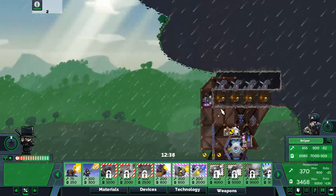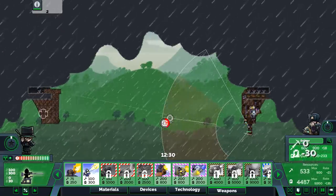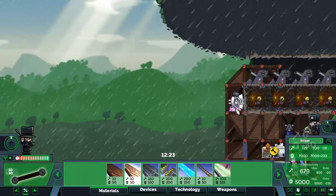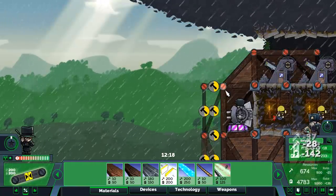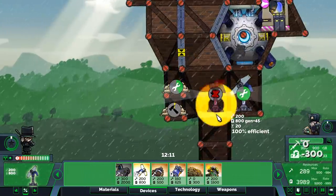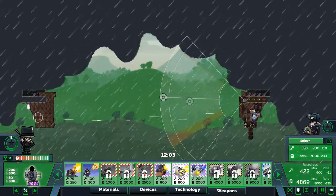I'll build my EMPs up here, and the snipers and machine gunners go down there — though that's not a good spot for them, especially the sniper. The best sniper placement is unfortunately not available. I can finish it off with a flak here. Let me put a door on it first, then prepare the area for EMPs.